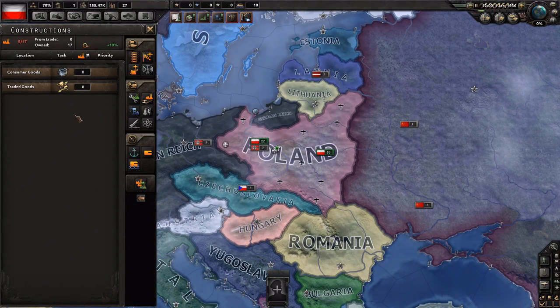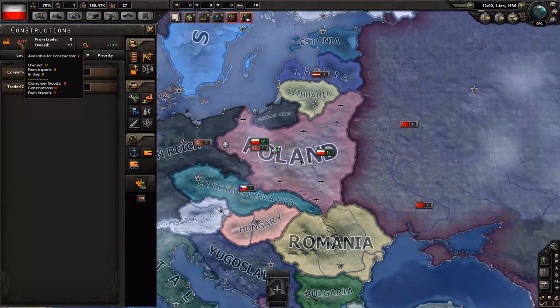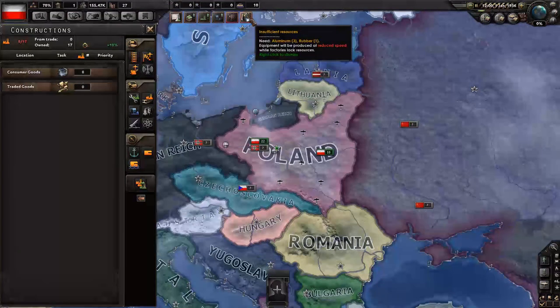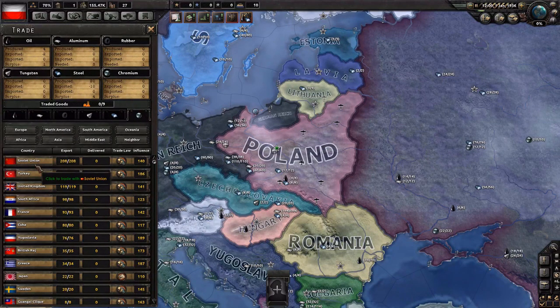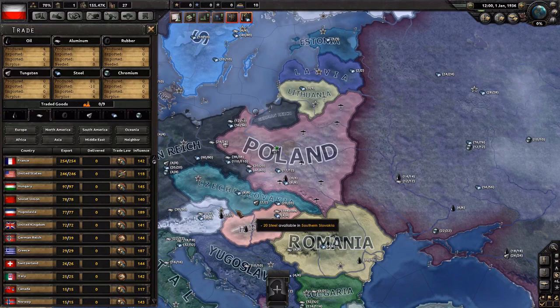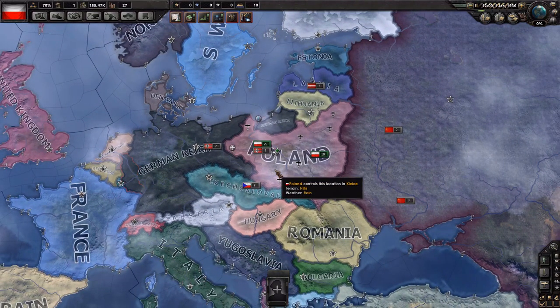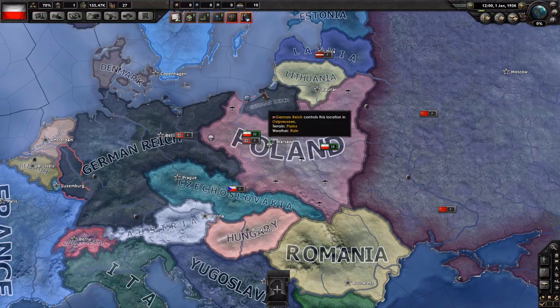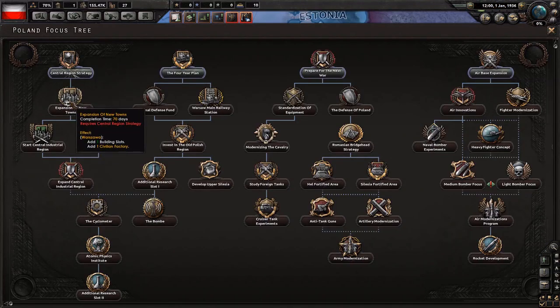So why civilian factories? Civilian factories are super important in Hearts of Iron 4, because not only are they used to build other factories — we currently have 17 — but civilian factories are also used kind of as currency to pay for any resources you import. So if we decide to import aluminum through trade, we could import it from Soviet Union or France, and we'd basically have to pay with civilian factories.